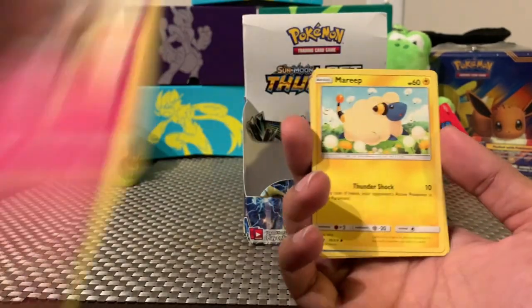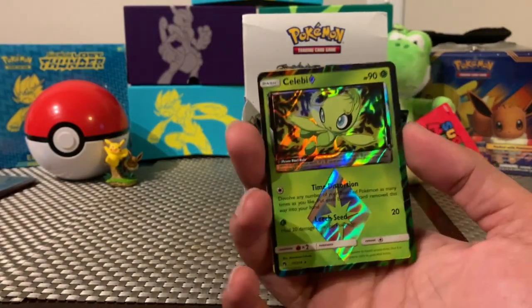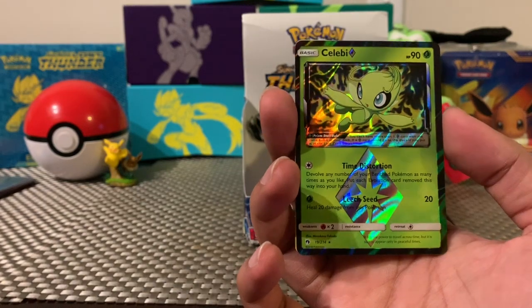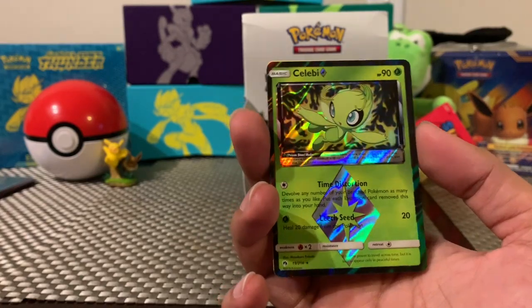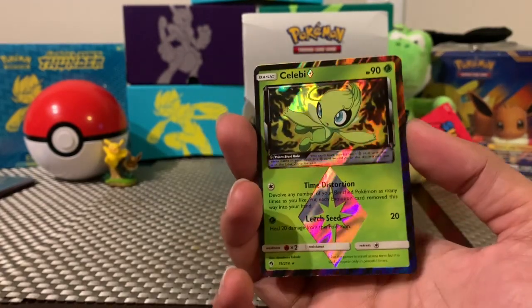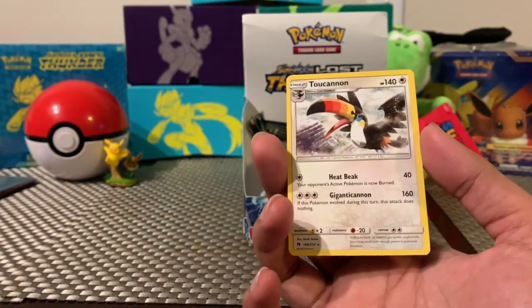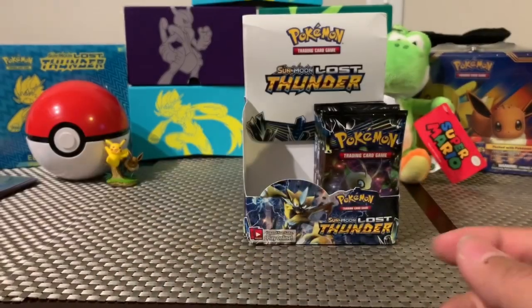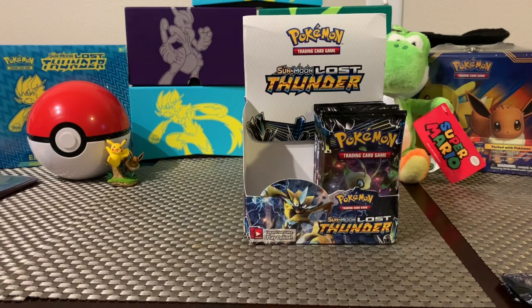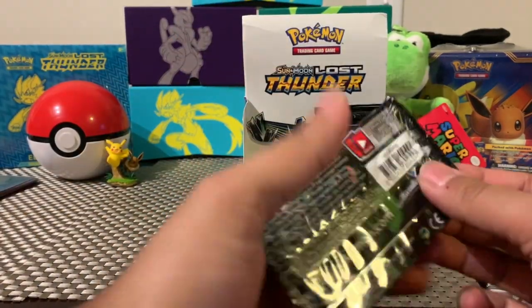I also hope you guys are enjoying the music I started putting in my channel. Ooh — Celebi! There it is, the Prism card! Oh yeah, look at that — it almost looks like Magic: The Gathering card style. That is a great pull. And we got Toucannon — little fruit loop fans out there? So we have cleared the entire first half of the box and we're going into the second half.